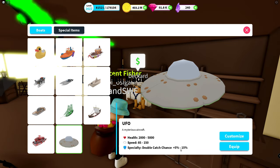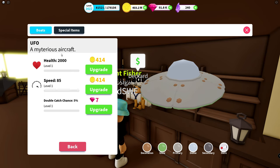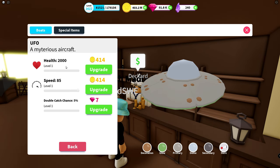The double catch chance starts at 5% and goes all the way up to 15%. And for customization, this is not like Marianne where you didn't have to spend additional gems — on the UFO you need to upgrade the double catch chance separately. Regardless, we're going to maximize this all the way up to 25 on each category, and this one is going to be 15%. So let's go.